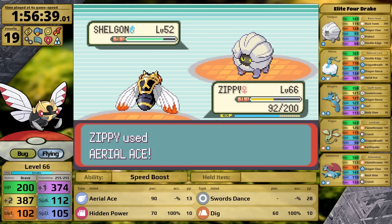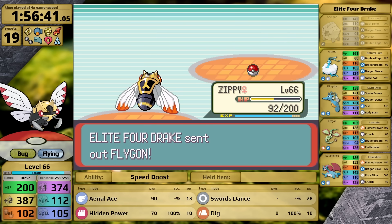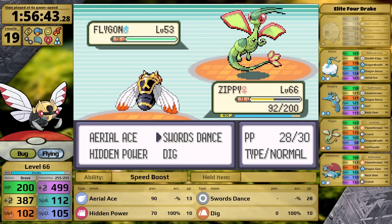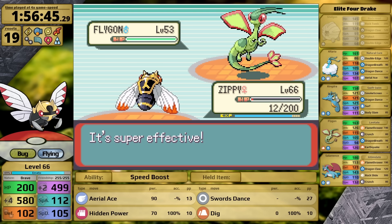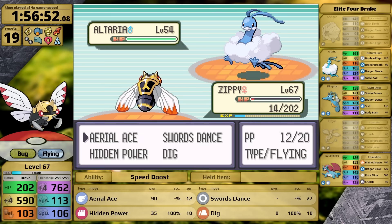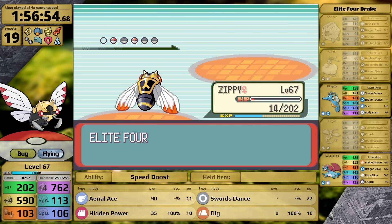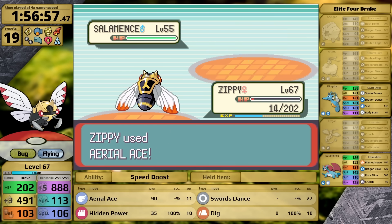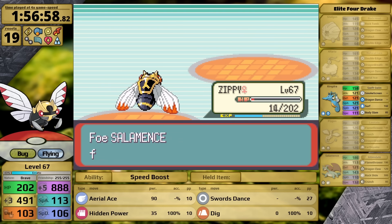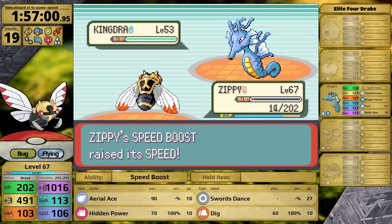To prepare for Drake I give the White Herb, though in retrospect the Citrus Berry would have been better. Getting hit by Rock Tomb after taking half damage from his Shelgon causes Ninjask to faint — my first reset during the Elite Four. I figure out I should knock out the Shelgon first, then set up another Swords Dance before the Flygon. I barely survive Flamethrower, Aerial Ace one-hits Flygon, Alteria falls next, and when Salamence comes in with Intimidate it lowers my attack to plus three — but Aerial Ace still has enough damage. Kingdra is last, Aerial Ace finishes it, and Ninjask has made it to the Champion with good momentum.